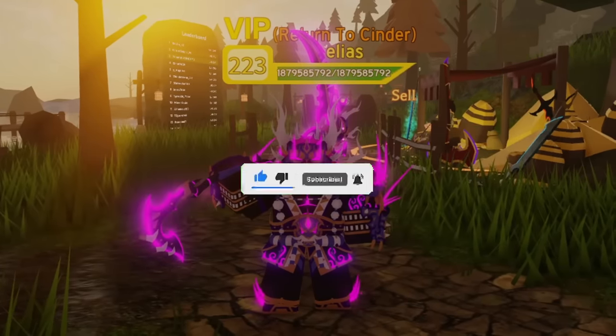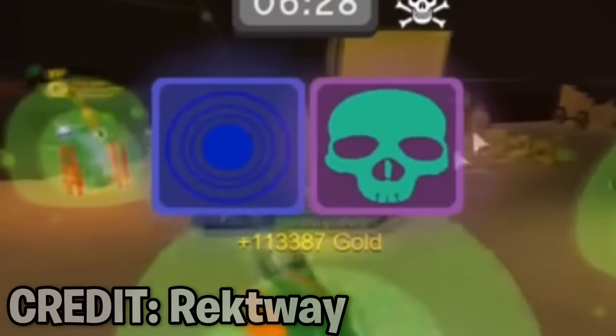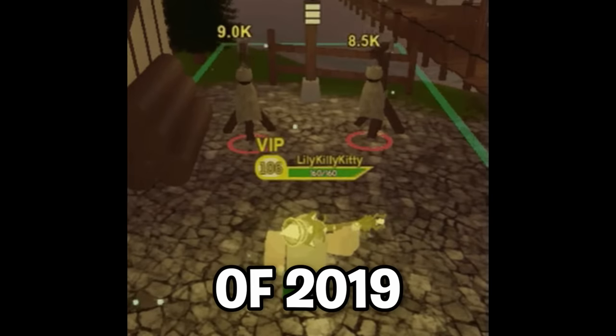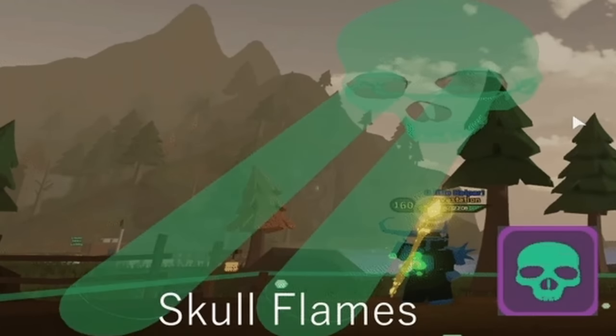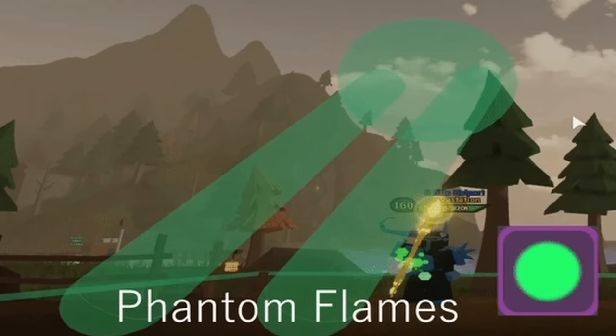Consider yourself lucky if you own any of these. Number 1: Skull Flames. Skull Flames came with the whole Pyra Island dungeon, but was later removed randomly in November of 2019. It was replaced with a new spell called Phantom Flames, which looked almost identical to the original except without a skull.